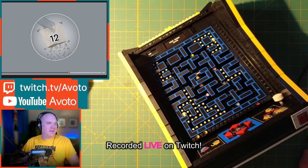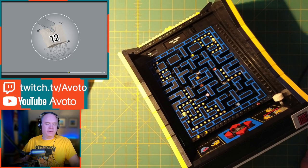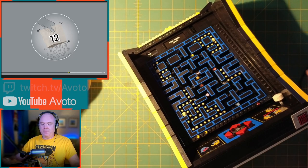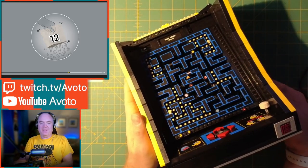Here we are on day number five of the Lego Pac-Man Arcade build — the Lego Icons Pac-Man Arcade. We're about eight hours into this so far, averaging about two hours a night. Last night went a little long due to technical difficulties. It's Friday evening, and everything is mostly built and mostly functional at this point. Let's move on to bag number 12.